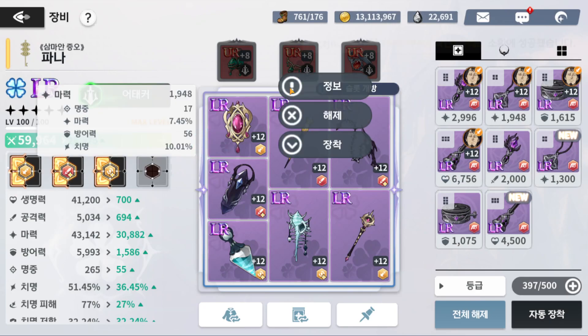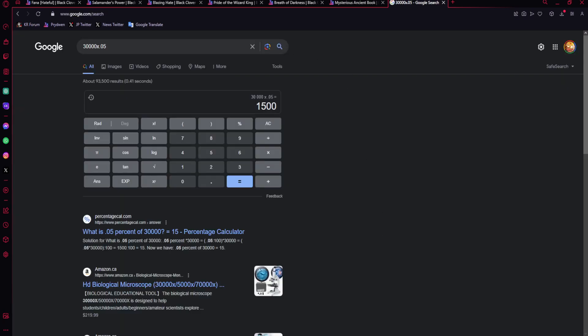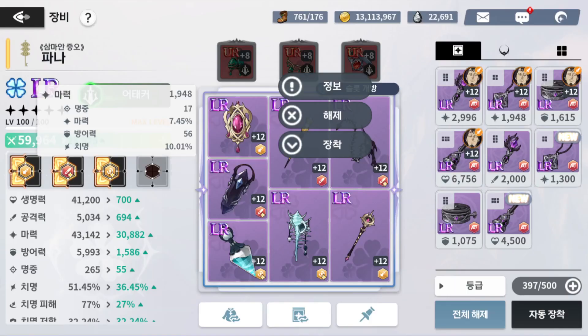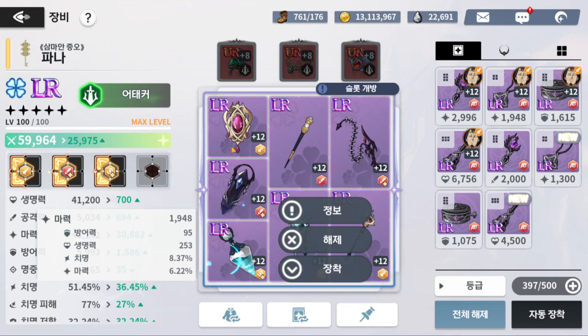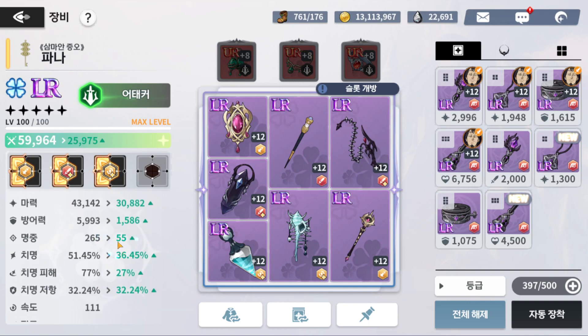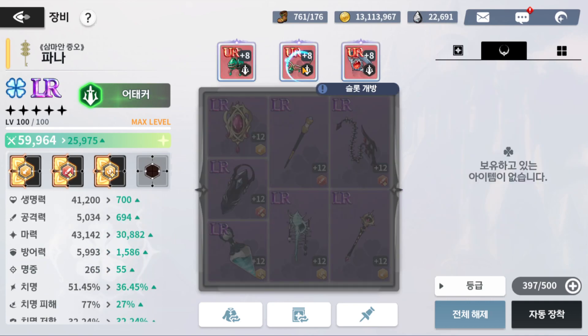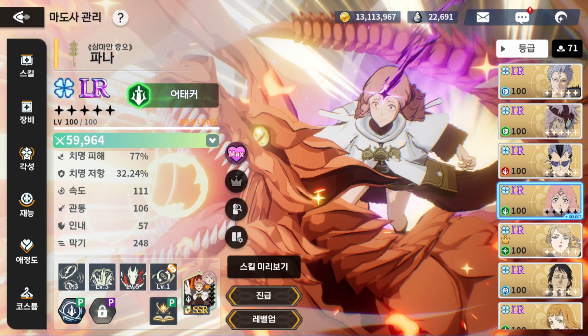For substats, magic attack percentage is the best — seven percent magic attack on 30,000 base gives roughly 1,500 extra magic attack versus a flat stat. After that, go for crit damage values. You can sprinkle a bit of accuracy if needed. If you're dying a lot, some defense substats aren't bad either.